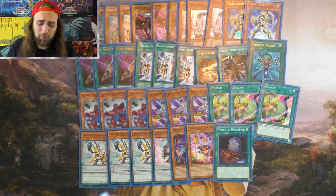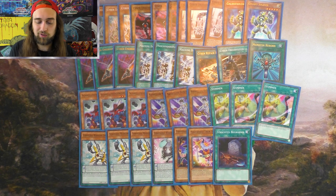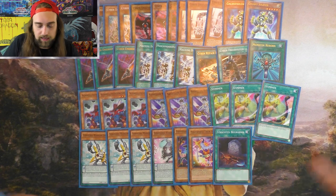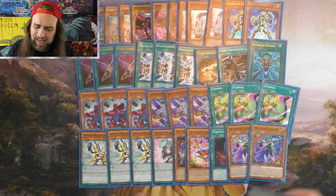You can use Marcher plus a Performage plus like a level one or a Link Cross token to go into a level 8 synchro — it's something I've done before. But you really use these as just fodder to go into Needle Fiber, depending on the hand. You'll end with just an extra monster on the board with negates and some cards in hand.